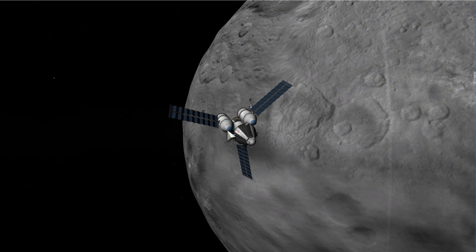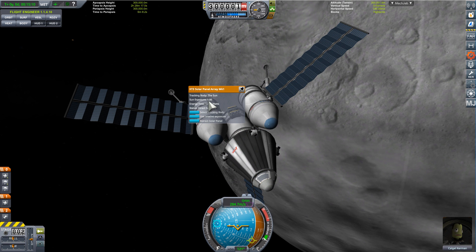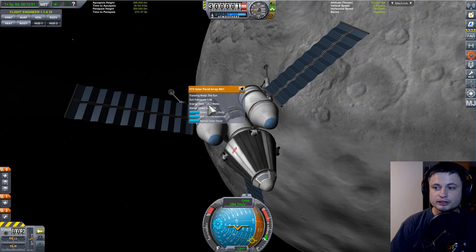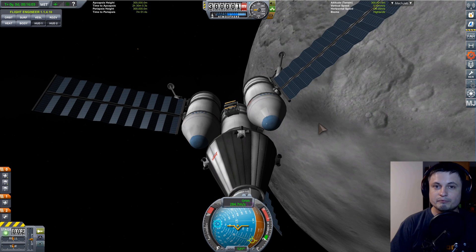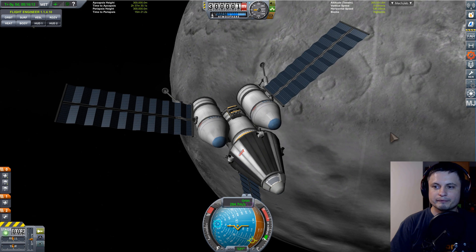At Ceres, 2.5 times the distance of Earth to the Sun, these panels — even with 100% efficiency — are only generating 126 watts. That is a huge drop. 126 watts is approximately 8 times less than around Earth, and it's relatively little — about the same as one of my older laptops rated at 125 watts. This is actually less than many spacecraft might even need, so don't expect to power very many appliances at Ceres using solar panels.